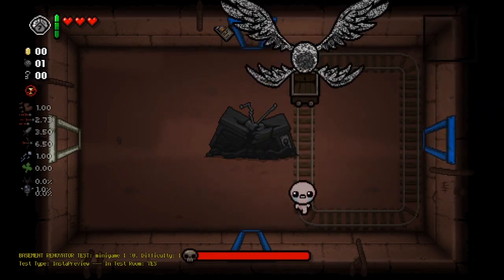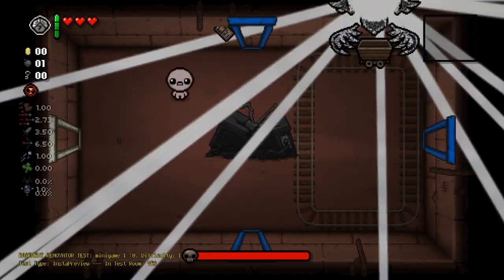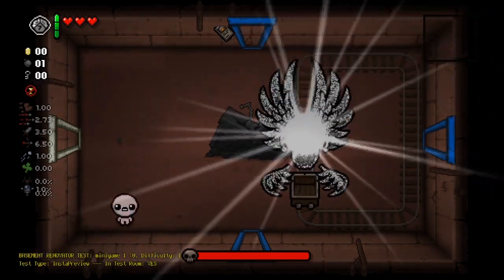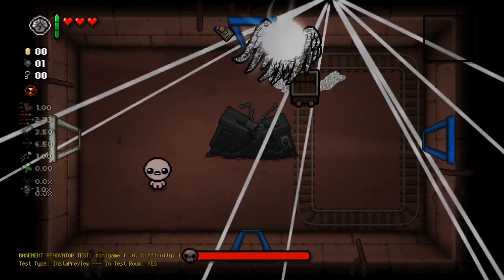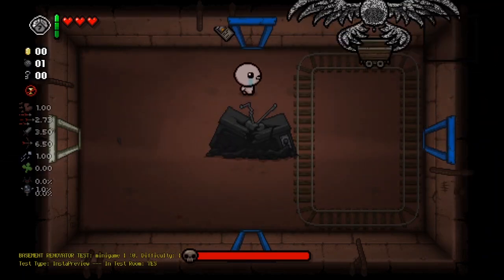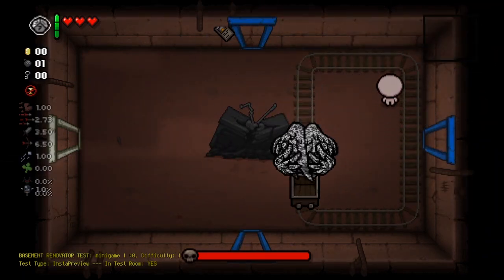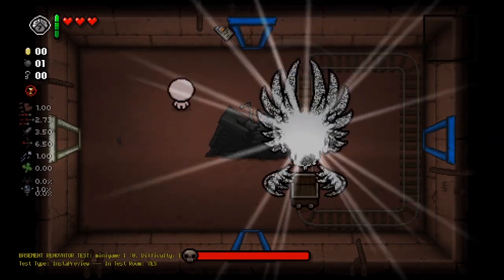And now this is where the fun begins, because Dogma Angel is actually super glitched when it comes to doing certain attacks. As you can see here, it does this orb of light attack pretty well — no big problems there. It can also do its attacks where it shoots you with feathers pretty normally too. However, there's one attack that gets it a little bit stuck.